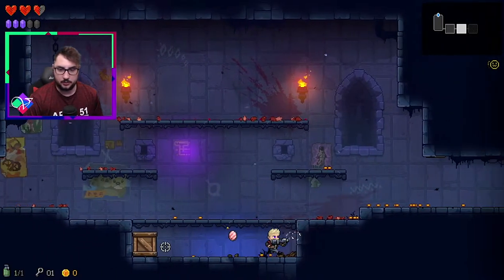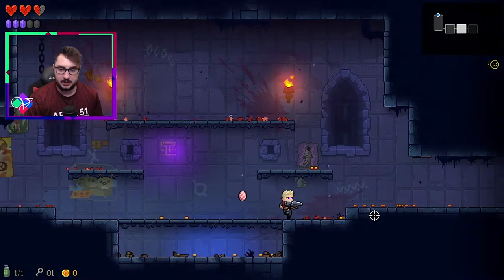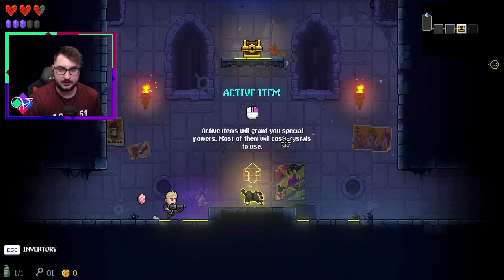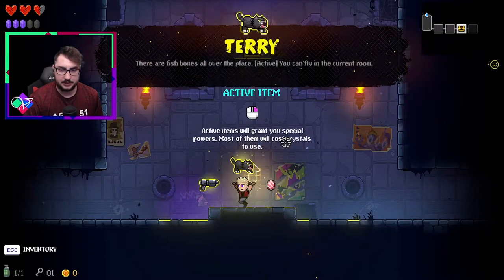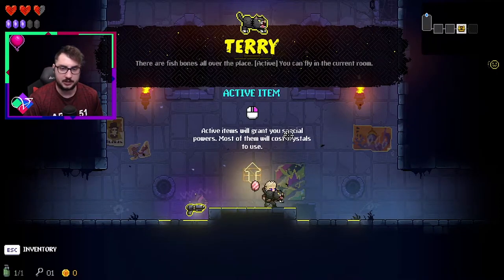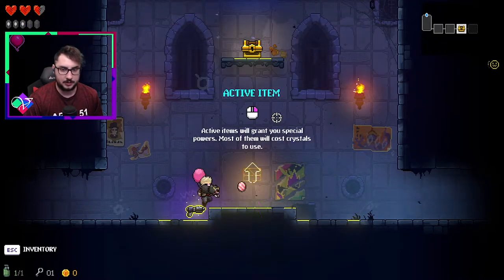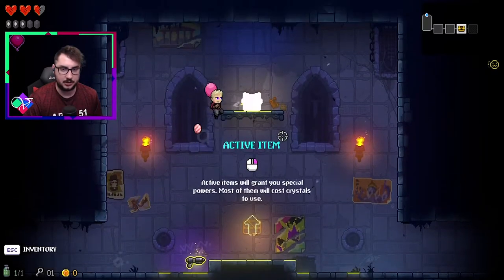I figured that moving to the experimental branch and going up a difficulty would be a good start for a series. So this is Terry. You always get Terry on your first run. Showing you your active ability, which most guns have. Your starters do not.